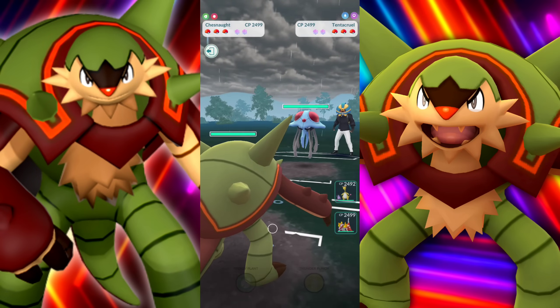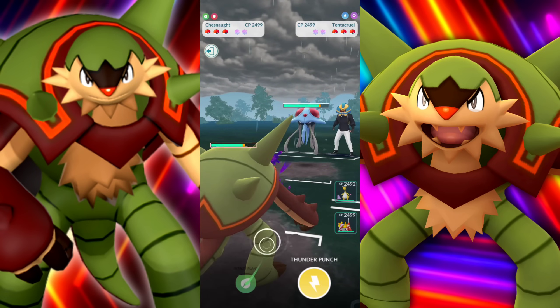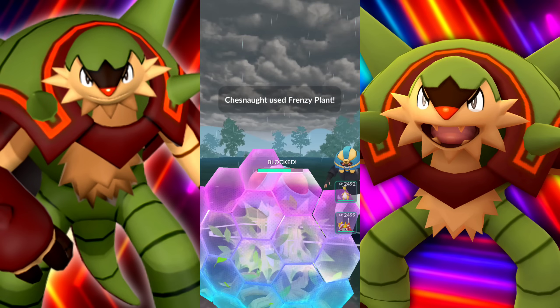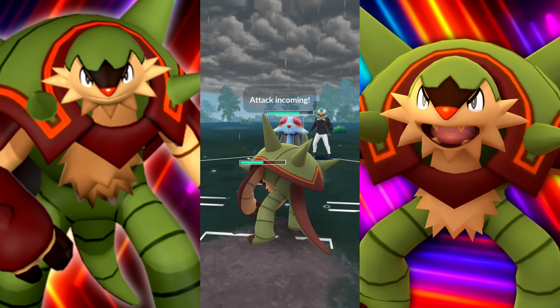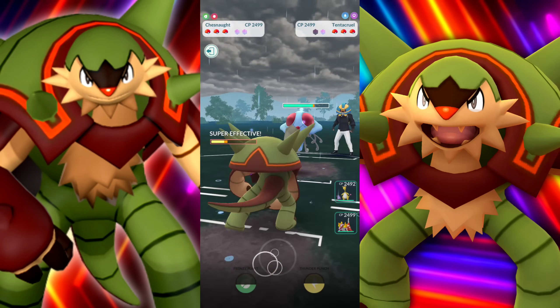A Tentacruel. We can go for the Grass quick move in this situation, but we're taking quite a bit of damage from their Poison Jab anyway. It's just not a good matchup all around.